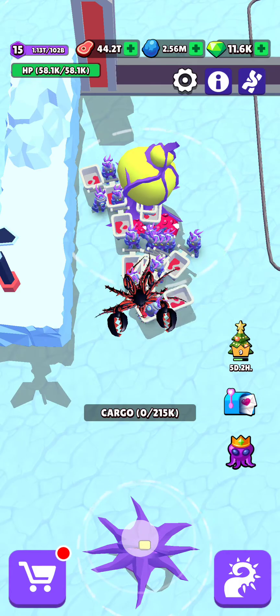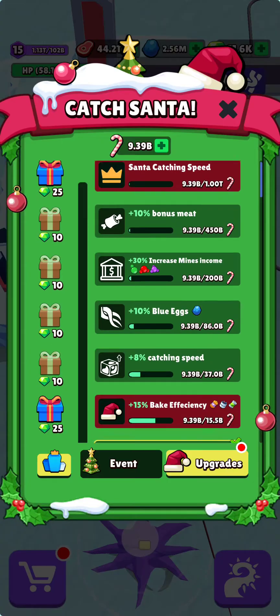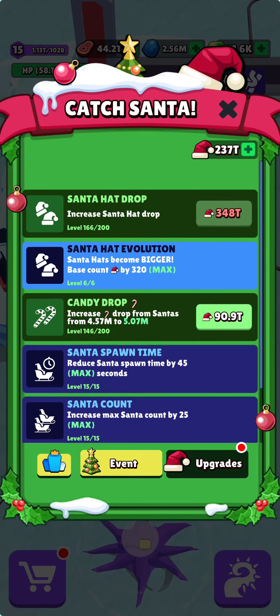Now in case some of you might be wondering, these are my stats, so I'm going to just show them right here so you can take a little bit of a look at them. My current progress on the Christmas event is like this: my Santa Head Drop is level 166, I have maxed out the evolution, and my Candy Drop is level 146. All the other things - the Santa Count, the Spawning Time, and the Catching Speed - I have maxed them out.